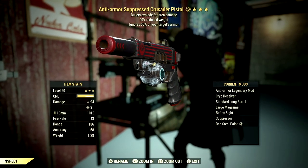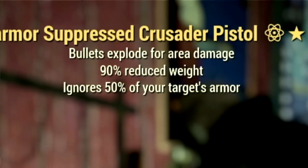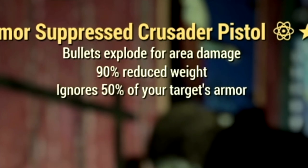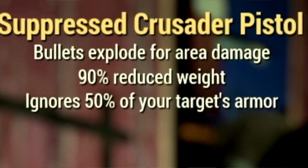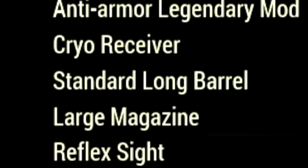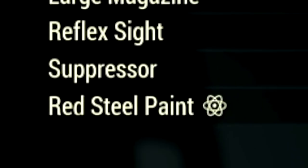Starting off on the weapon, this is our 3-star legendary Crusader Pistol that we're using for the video. The main legendary effect is the anti-armor effect, which ignores 50% of your target's armor, has a 90% reduced weight, and it also has the bolts explode for area damage. Over the mods, we're using the Cryo Receiver, Standard Barrel, Large Magazine, Reflex Sights, Suppressor, and the Red Steel Paint.